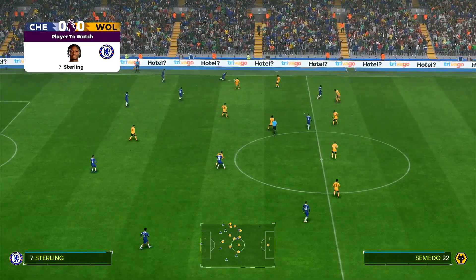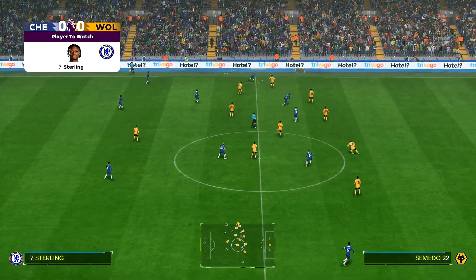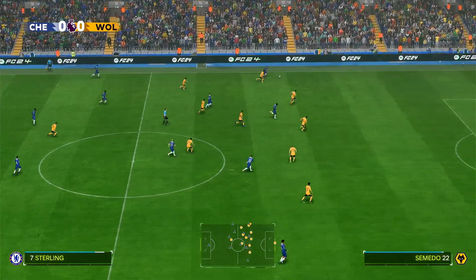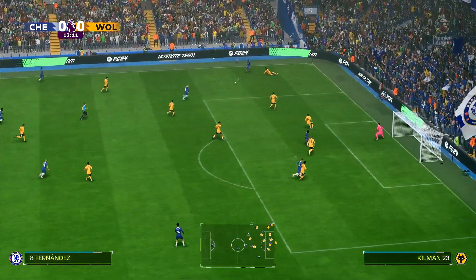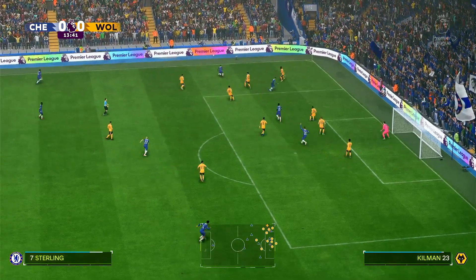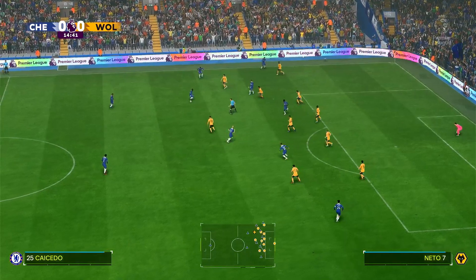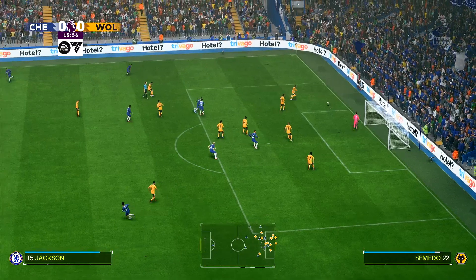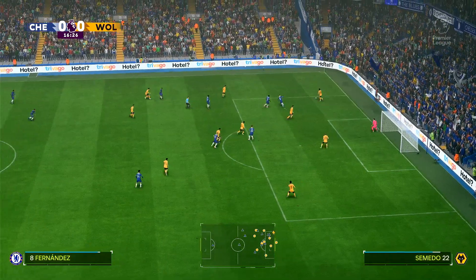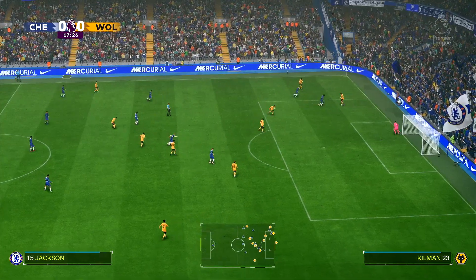Here's Sterling, who's a player to watch according to the top left of the screen right now. He's on the ball, takes on Semedo and actually dramatically outpaces him down that left wing, then cuts it back and receives it back again. Into Jackson who gets a shot off — and a good save by Sarr. Semedo picks it up, no corner for Chelsea.